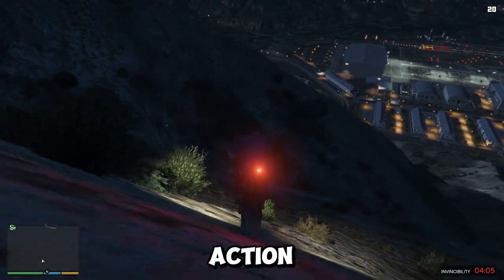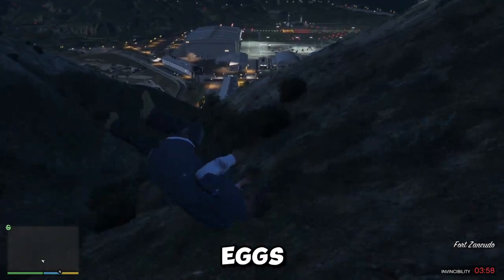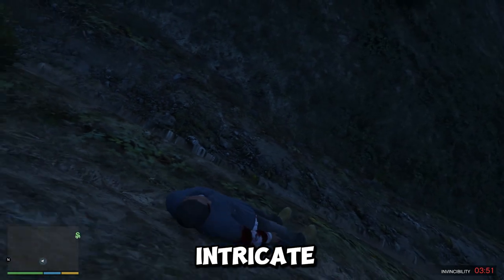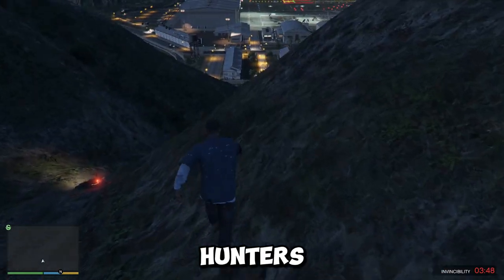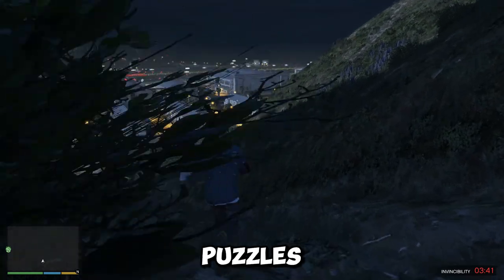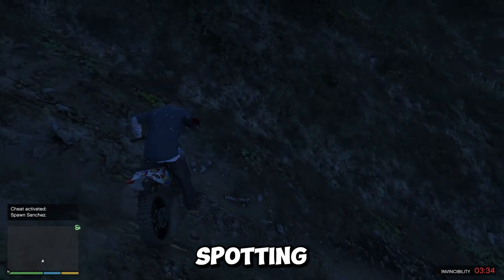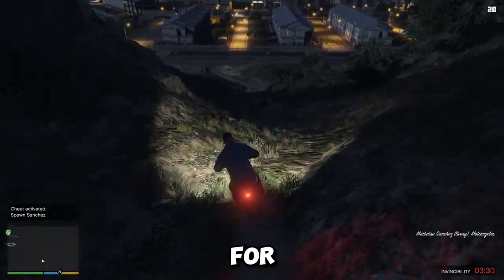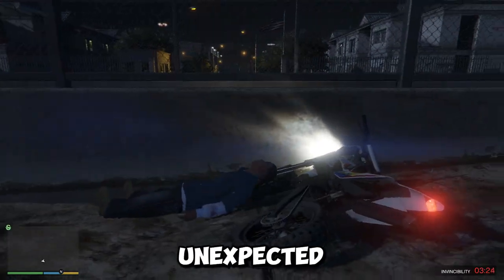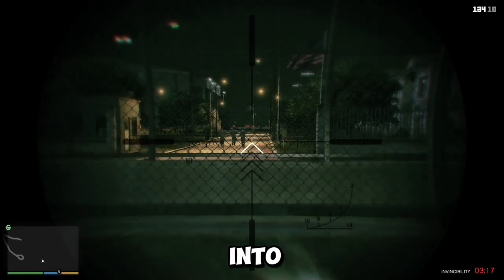Beyond the surface-level thrills and action, GTA V is riddled with hidden secrets waiting to be unearthed. From subtle environmental details to cryptic messages and Easter eggs, the game rewards observant players with a deeper understanding of its world and lore. Mount Chiliad, with its strange symbols and intricate pathways, has become a focal point for mystery hunters. Players have spent countless hours deciphering clues and searching for hidden messages, uncovering fascinating theories and unsolved puzzles. The game is filled with Easter eggs referencing other Rockstar titles, pop culture icons, and real-world events. Spotting these hidden references adds a layer of humor and engagement, rewarding players for their attention to detail. While some glitches are unintended exploits, others offer unique perspectives and unexpected experiences — players have discovered ways to glitch outside the map boundaries, revealing hidden areas and providing glimpses into the game's development process.